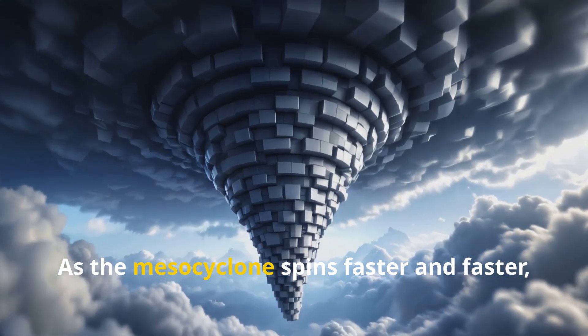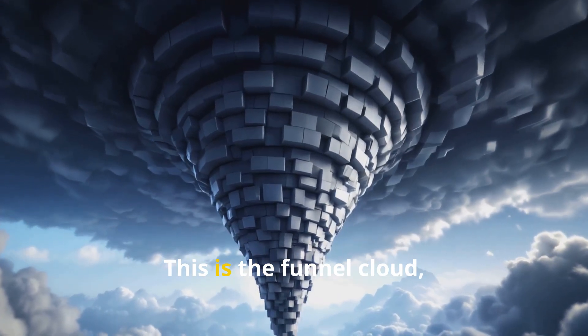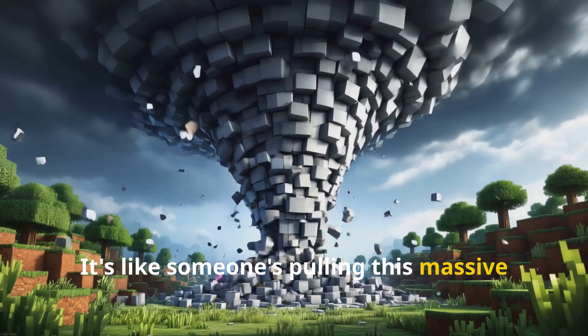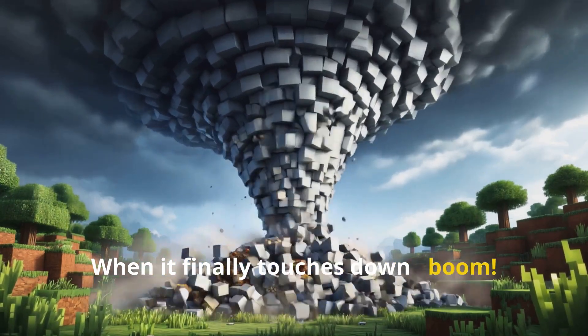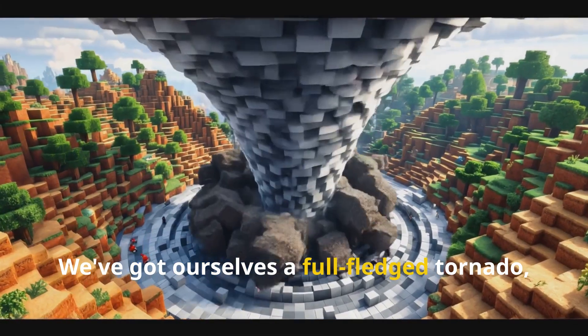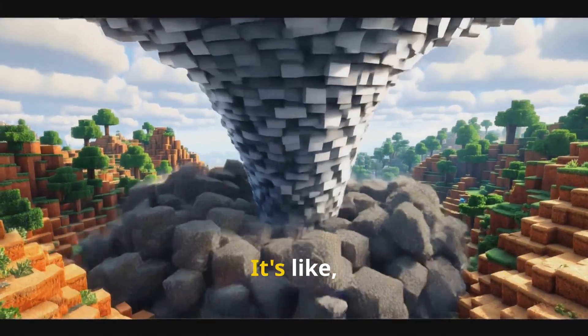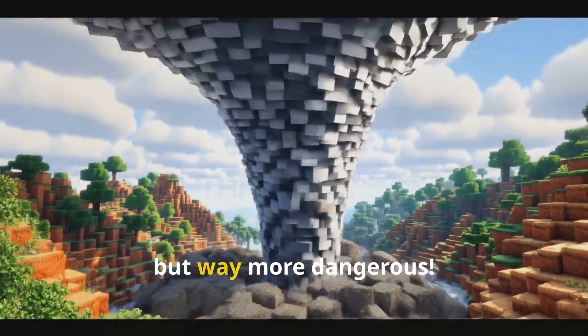As the mesocyclone spins faster and faster, it starts to stretch downward. This is the funnel cloud, and oh my goodness, it's a sight to behold. It's like someone's pulling this massive cloud towards the ground. When it finally touches down — boom! We've got ourselves a full-fledged tornado ready to wreak havoc on our Minecraft world. It's like the ultimate spinning parkour challenge, but way more dangerous.